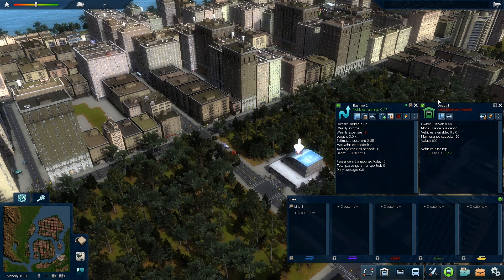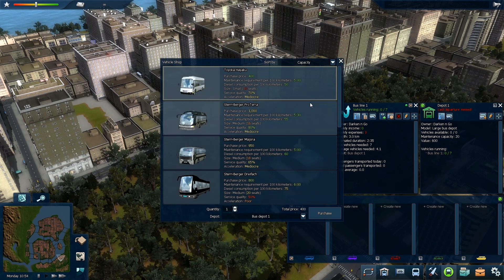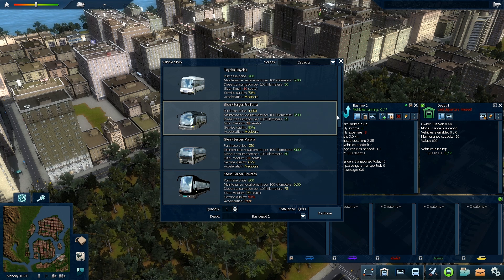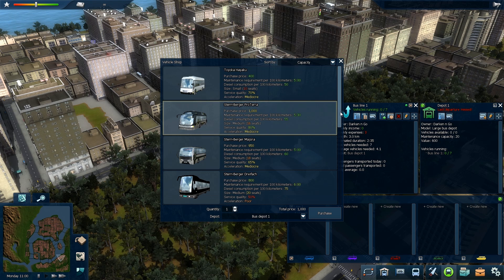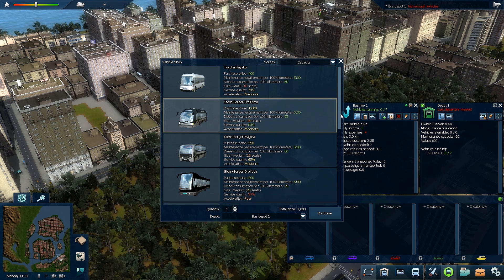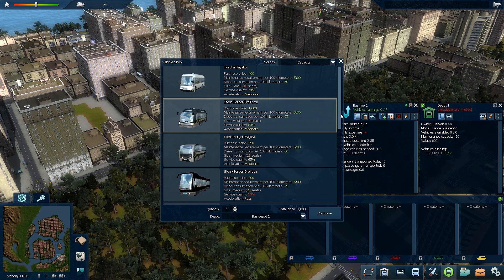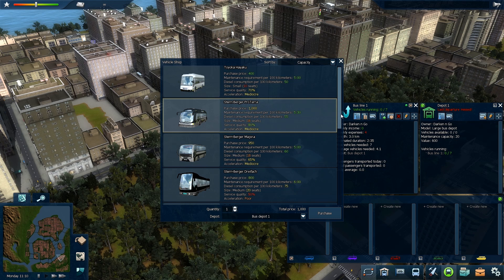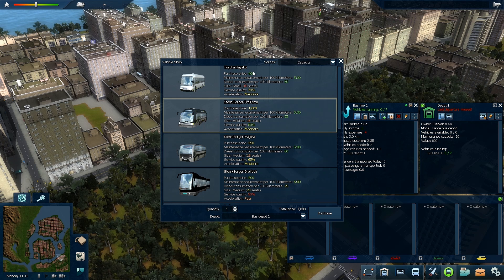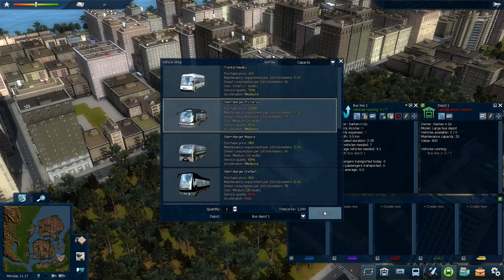Let's buy the first bus. Going down the list from smallest to biggest, the first one is the Sternberger Proterra. Its purchase price is 1,000, maintenance cost per 100 kilometres is 530, diesel consumption is 55 gallons per 100 kilometres, and it has a recommended comfortable seating of 16, probably up to about 30 maximum.